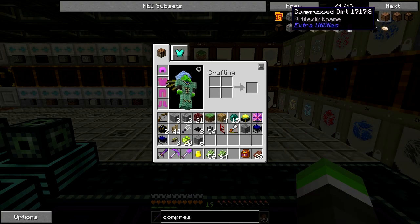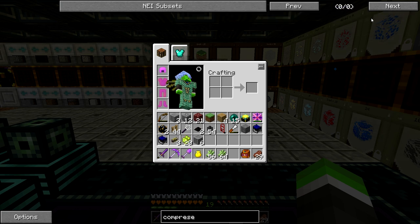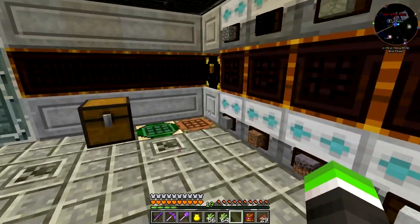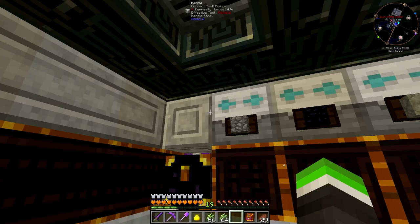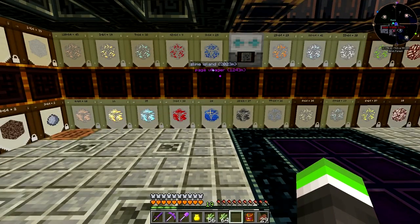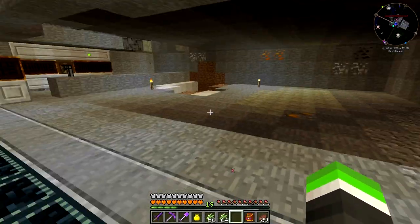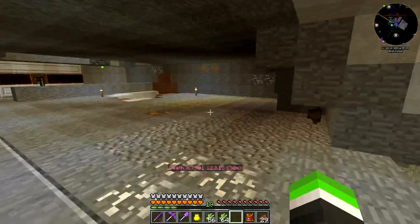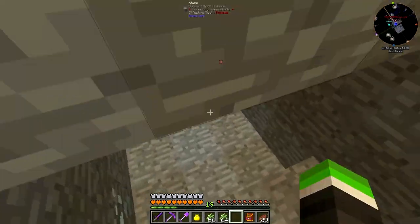It's still not enough because I want this — the octopal compressed cobblestone. As you can see we need 43 million cobblestone — that's a pretty high number. The reason I want that is because you can smelt it and you'll actually get the bedrockium ingot. So I want that, and you can see I'm clearing a space for our future projects.